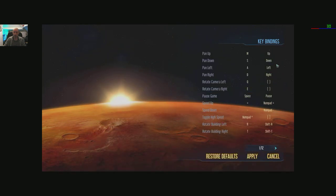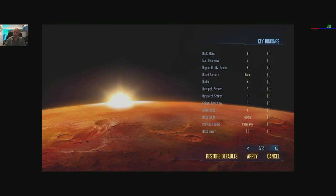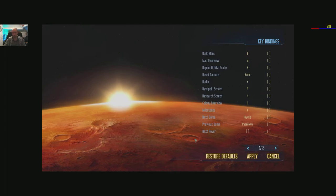Key bindings too. Numpad speeds things up which is handy on this type of game. I remember one of the games came out — I won't mention which — but it had no speed-up on it and it was just terrible. It's a city-building game, they added it later so all was good, but yeah it's not ideal — you want to be able to speed up and get everything built.